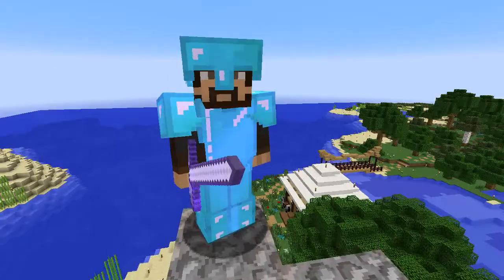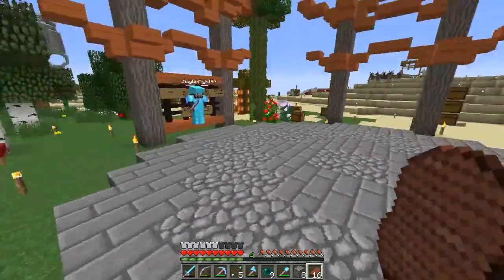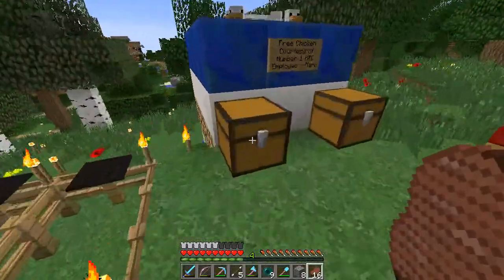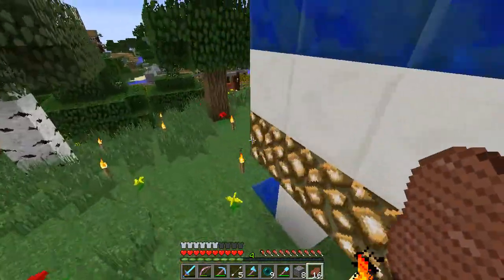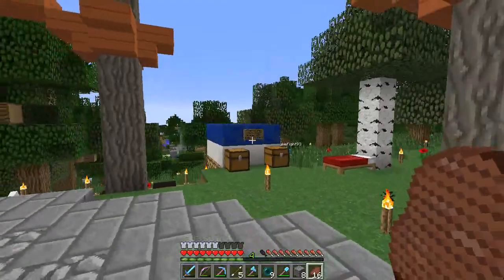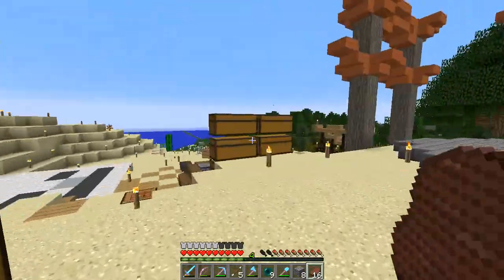We're going to do a bit of a world tour. This is the spawn of the server. When you log in for the first time, this is where you'll get in. There's a few basic things around here, such as some food. A chicken cooker that Mark made with all his taste and special blocks. I like to be fancy. This is based on the design by Jiswami, and I modified it slightly.